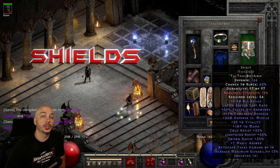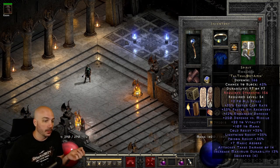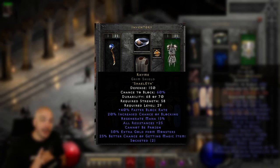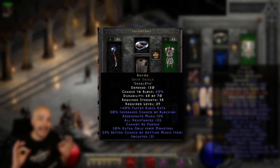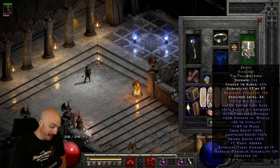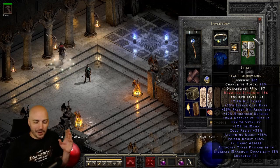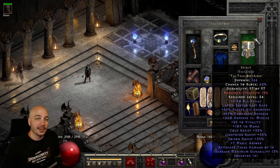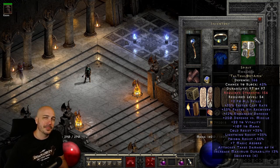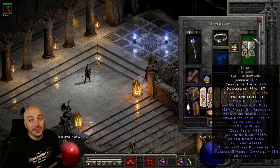There aren't a ton of crazy options for shields. Every caster is going with the Spirit. But there can be occasion, especially early on if you're doing like a Zerker, to throw on a Rhyme Shield. It only has 25% magic find, but it has a lot of other things to help out - more specifically for melee characters, it's got Cannot Be Frozen, which is absolutely a must-have. It's non-negotiable; you have to have Cannot Be Frozen on a melee character or you're just going to be stuck in the mud by all the different elites. You could also go with a four-Isted Monarch if you really wanted to stack up the magic find, but I feel like that would be pretty much kind of a waste.